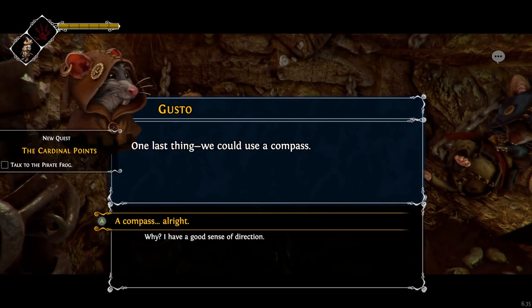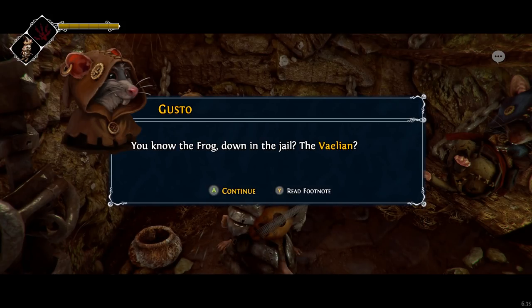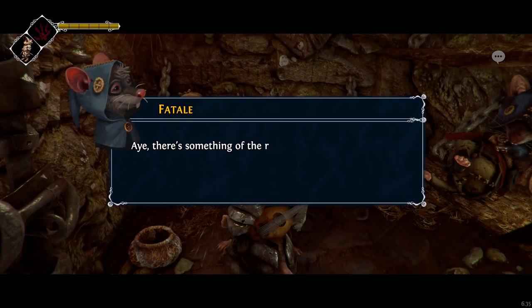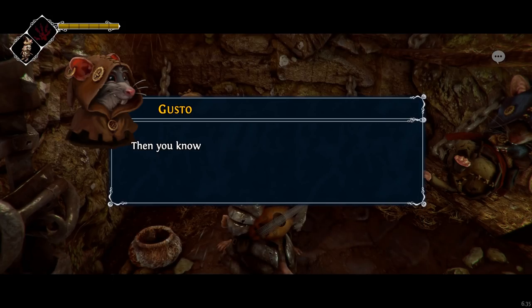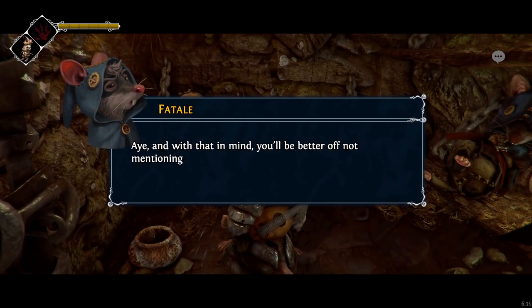One last thing — we could use a compass. You know the frog down in the jail? The Valian? They say he has a compass hidden in his cell. He's all right in his way. There's something of the rogue about him. But don't cross him — he's one to hold a grudge. I've met him. Then you know what I mean. With that in mind, you'll be better off not mentioning we sent you.